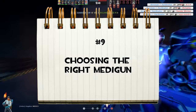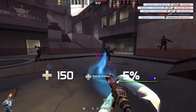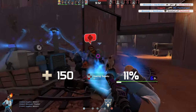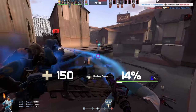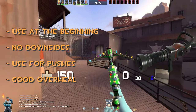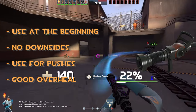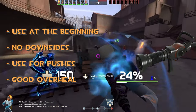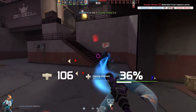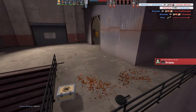Number two: choosing the right medigun. This topic is a big one. I recommend you learn all 4 mediguns, practice with them, develop preferences, and then use them in the right situations by making them easily accessible in your 4 loadout slots. Use the stock medigun always at the beginning of the match, because the invulnerability is just that good in these situations. Also use stock to make pushes with a heavy or demo. Stock is also a medigun that has no overheal penalty, so I recommend it in situations where you pocket another player.